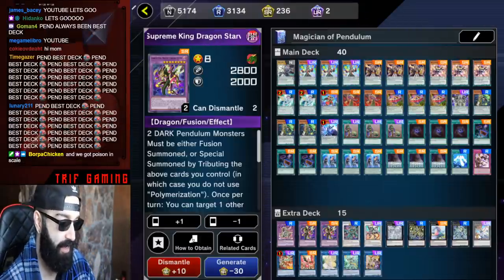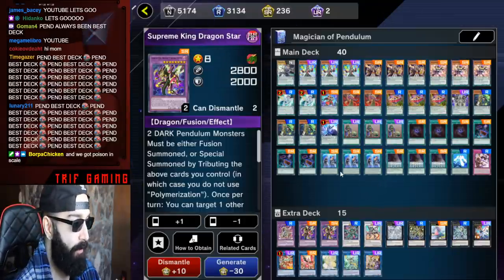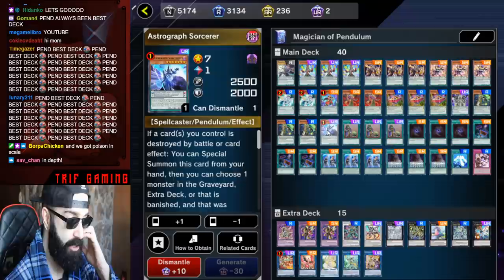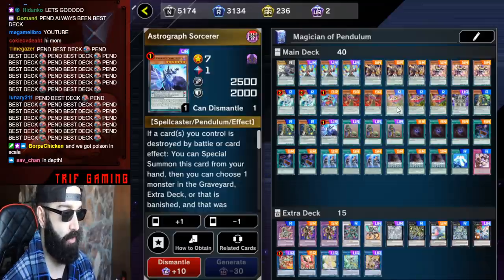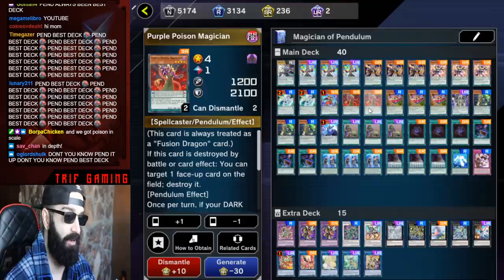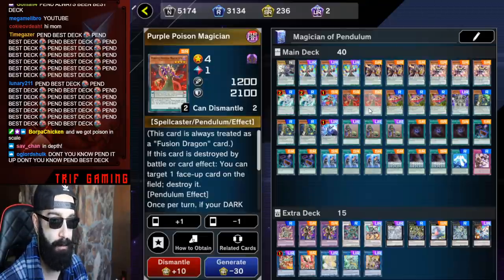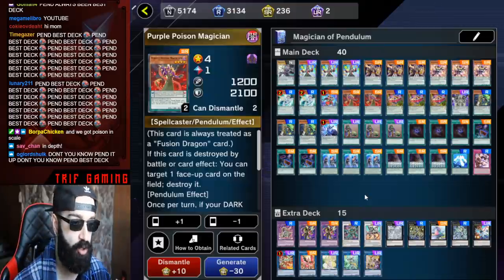Now I'm going to explain the main deck in depth. We play two level sevens: one Astrograph, one Dragon. This is Astrograph turbo, which is also why we don't play Desires — we try to use Astrograph with Wisdom Eye every single turn multiple times. Pensork is at three, Curtain Raiser at three, and Purple Poison at two, because going second you pop the poison, pop the Astrograph, add another poison, and clear boards like nothing. There's no Maxi C either.